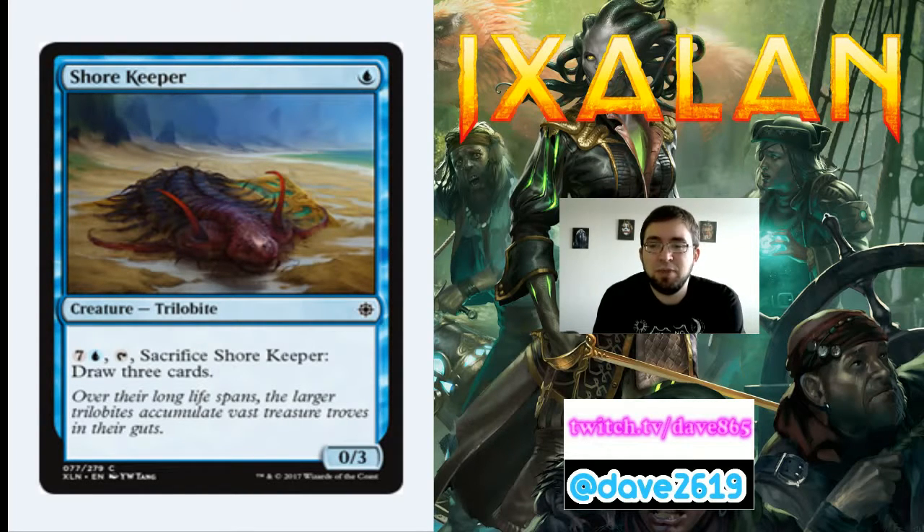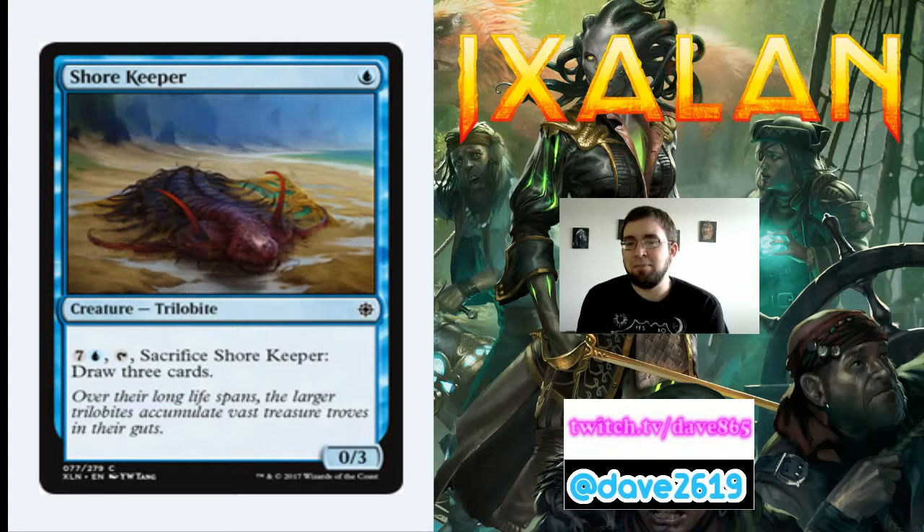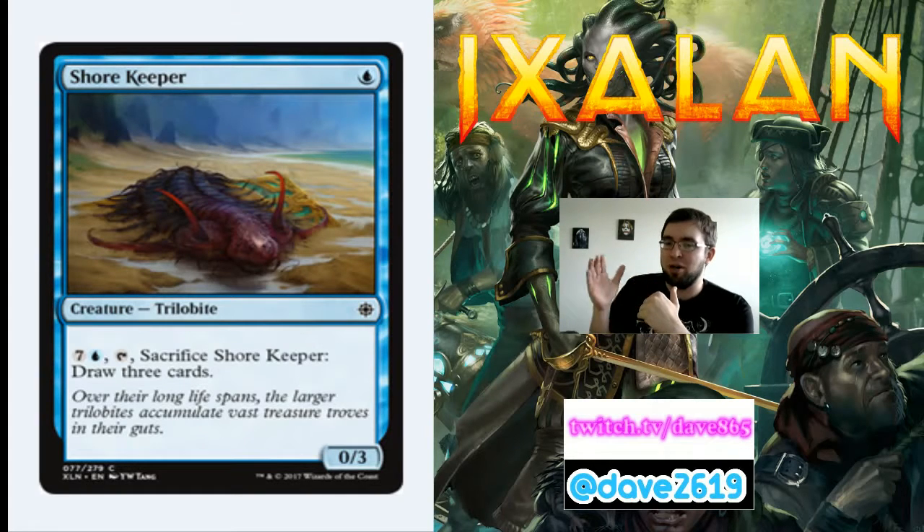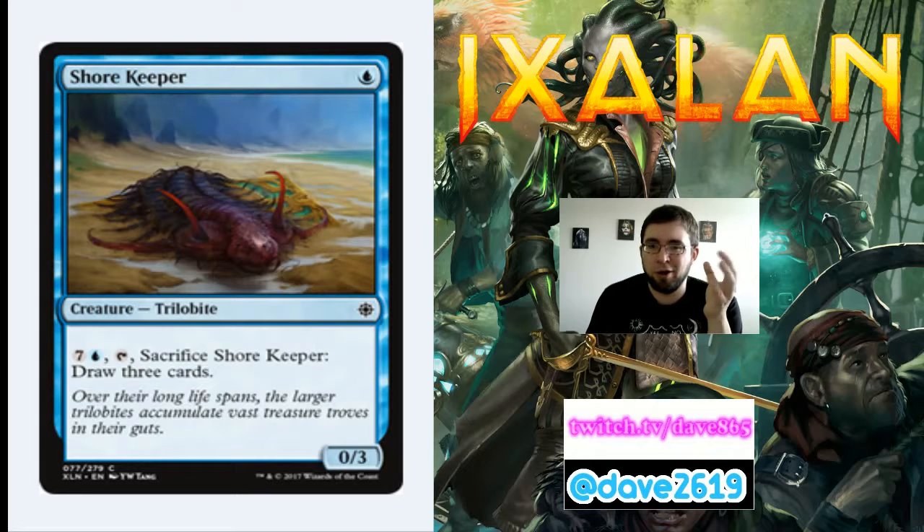Shorekeeper is a blue mana for a common 0/3 Trilobite creature. For 7 mana and a blue, you can tap and sacrifice it to draw 3 cards. Drawing 3 cards in late game is good and it's what blue wants to do. In the control-y blue build I'll play it to protect against early creatures. In blue-white flyers, I lean towards no because that deck is more aggressive. This is probably the 20th to 23rd card in the deck for me.